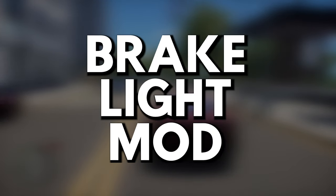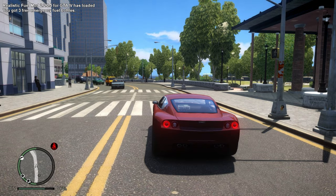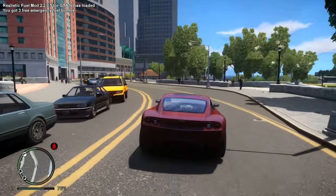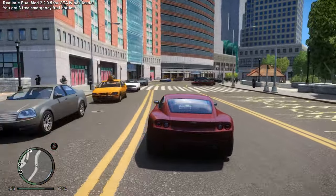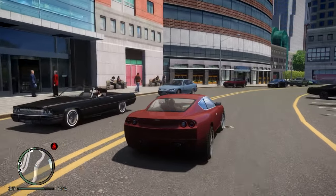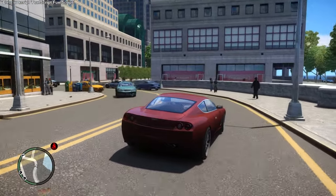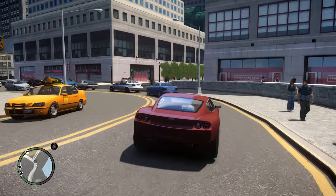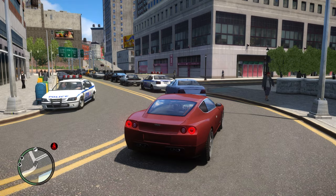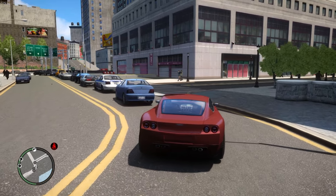Mod number nine: Brake Light mod. This is a mod that feels so small but adds so much more immersion and realism. In just about every GTA game, when you stop your car at a traffic light, your brake lights never turn on — whereas the NPCs' brake lights do. It just looks like you've engaged the parking brake. With this mod, stopping your car now turns on the brake lights — a small change that adds more realism and makes the game more immersive.